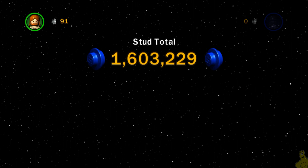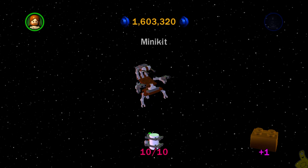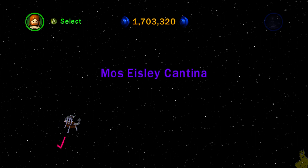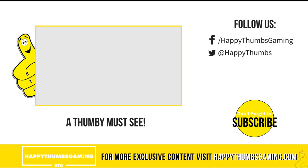We got 65k studs total and a nice payout from the mini kit bonus as well. We got all 10 of those mini kits — and the reward is a droid car, which is kind of cool. We got that true Jedi as well as the mini kit gold bricks. Don't forget to click that like button and check us out on Facebook for our weekly giveaway. That's going to wrap it up for Lego Star Wars: The Complete Saga Episode 2, Chapter 3 — the Droid Factory free play. Check out happythumbsgaming.com and as always, until next time!